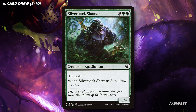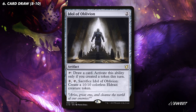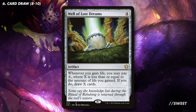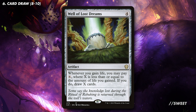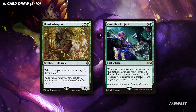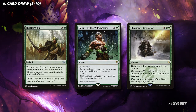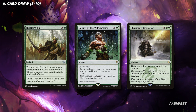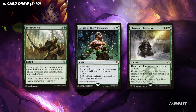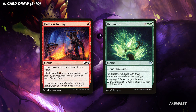Then we have Silverback Shaman — a decent ape body with trample that when it dies replaces itself with a card. Then we have Idol of Oblivion, which with Kibo's tap ability making a token every turn cycle basically means this will draw us a card every turn. We also have Well of Lost Dreams: because the banana tokens sac to generate mana and gain us two life, we can cash in each one to draw a card — a really nice interaction that can power us into the late game. Because this is a creature-heavy deck, both Beast Whisperer and Guardian Project will draw us cards whenever we cast an ape or a monkey. When we have that board state, we can use Inspiring Call, Return of the Wildspeaker, and Shamanic Revelation to draw an absolute bucketload of cards in one go for that big turn. You also have solid card draw in Faithless Looting and Harmonize for when you just need to find some answers.